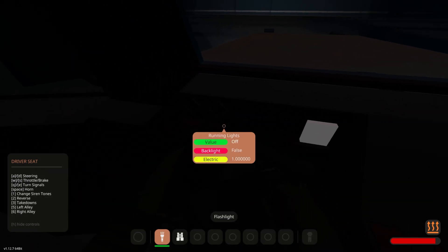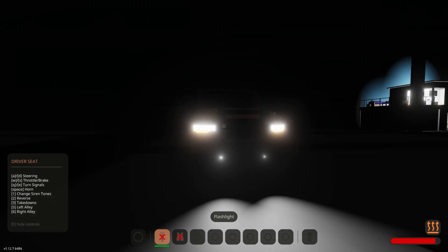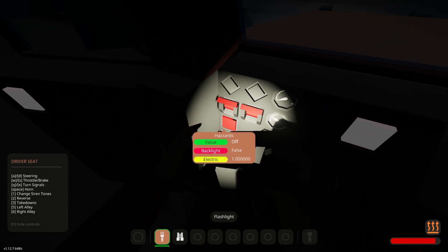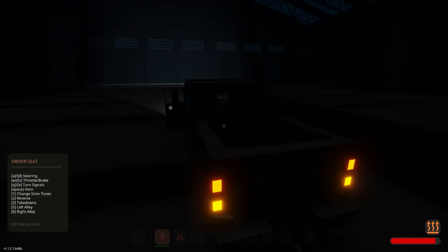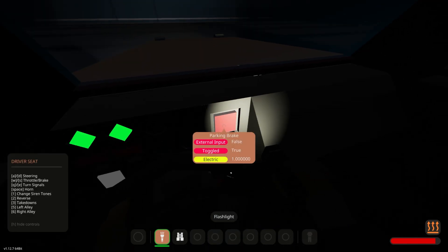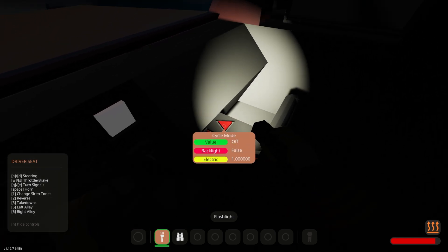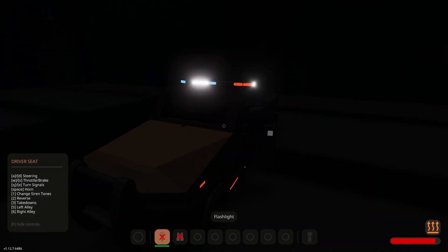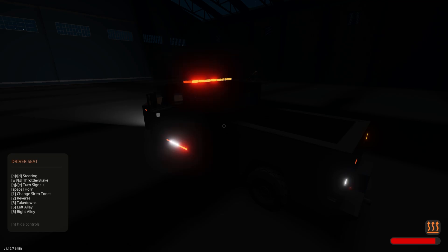That looks really nice. We've also got running lights as an option — those may be normal lights, I'm not positive. We've also got hazards — there they go, they're blinking, looks really nice. There they are in the front. Let's see where the sirens and flashers are. If you're sensitive to lights this might be a problem, so you might want to look away, but let's turn on the flasher lights.